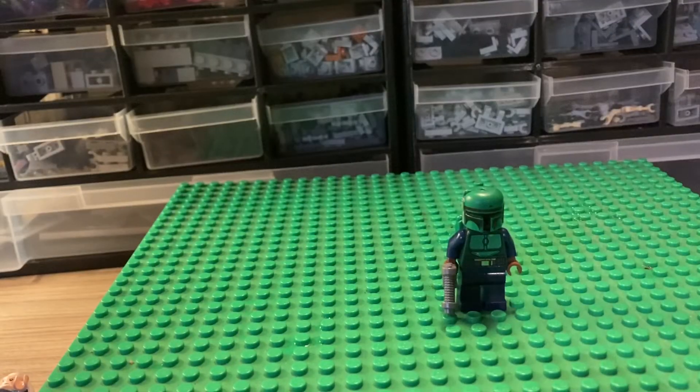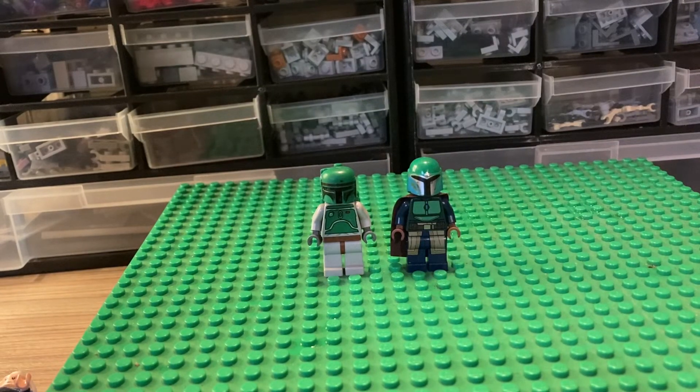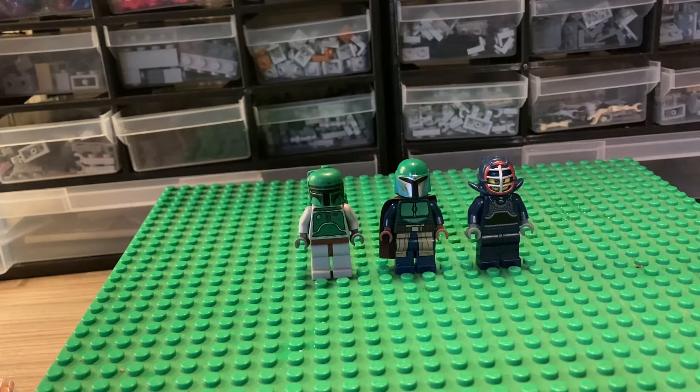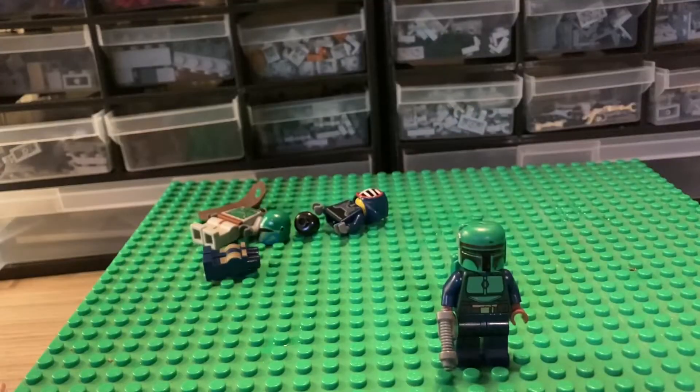This Mandalorian was made using the original Boba Fett helmet and head, this Mandalorian's torso, arms and hands, this guy's legs, and that little gun.